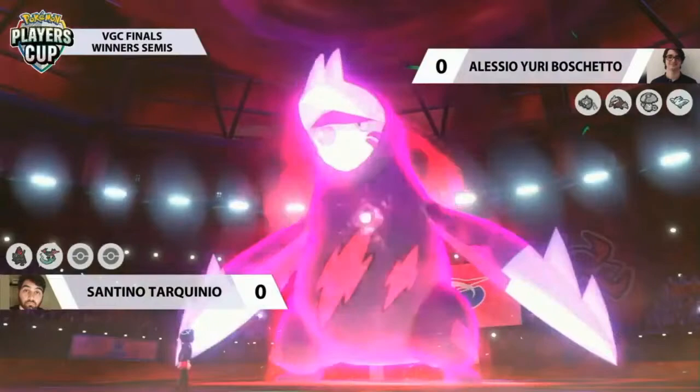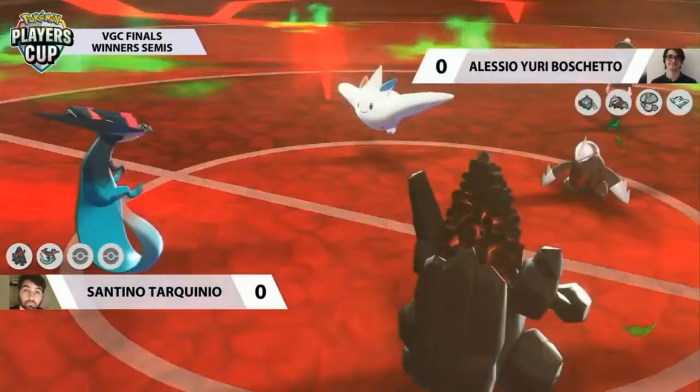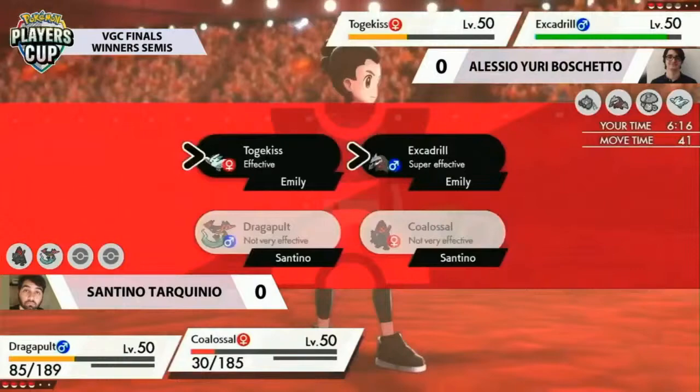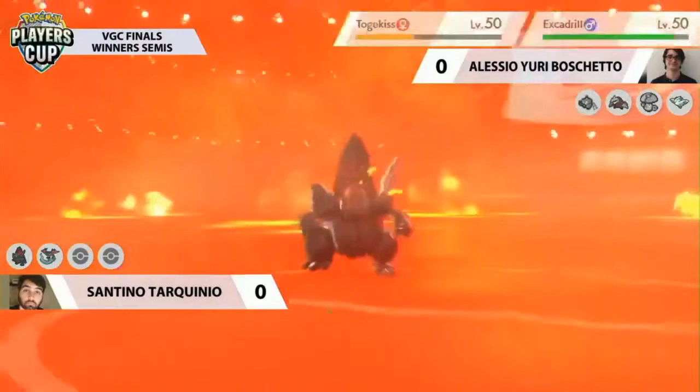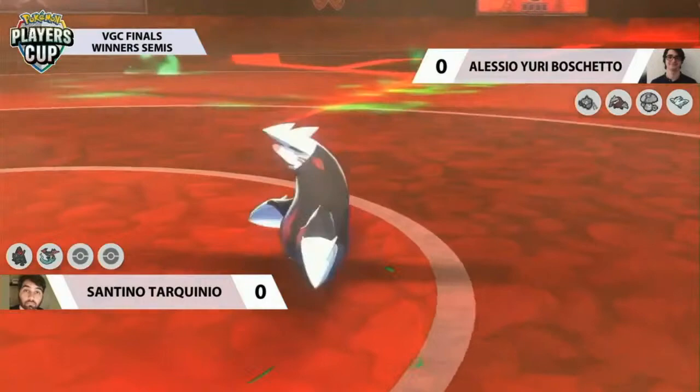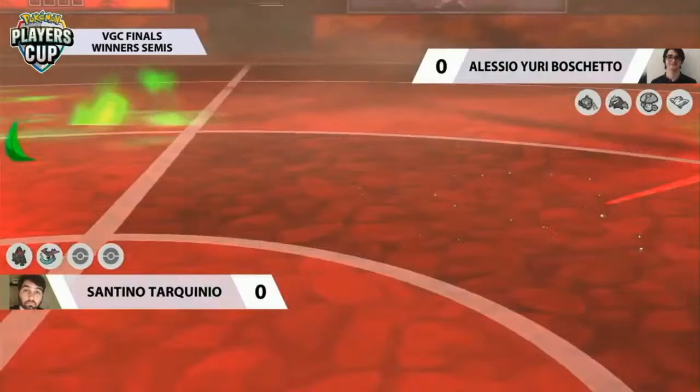Coalossal is able to hit all of Yuri's Pokemon for super effective damage. Togekiss is in trouble too — we saw how much the Volkala hazard did between turns. Excadrill took less because it was still in Dynamax form, but now it'll start adding up. Even though Coalossal is no longer Gigantamax, it's still a huge threat. It has the Steam Engine boost from turn one — just set up and Heat Wave for the win. That game was over in four turns: three turns of Dynamax and a fourth turn Heat Wave. A flawless execution of the team from Santino.